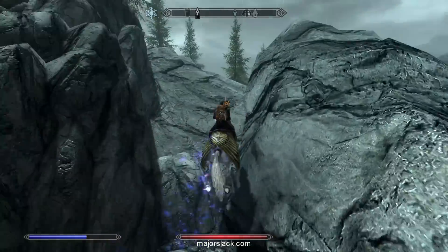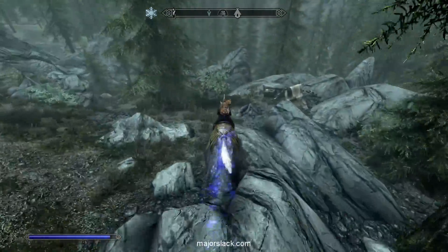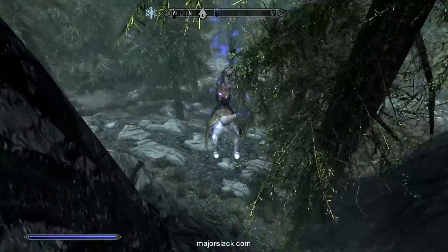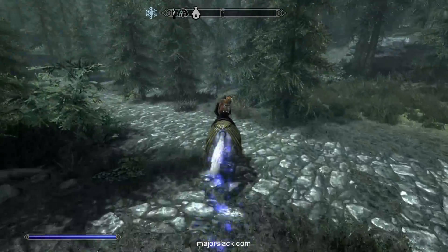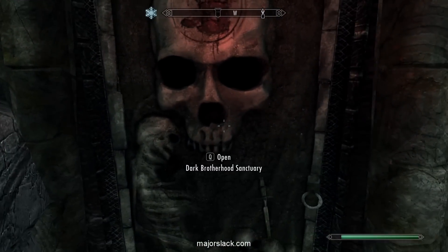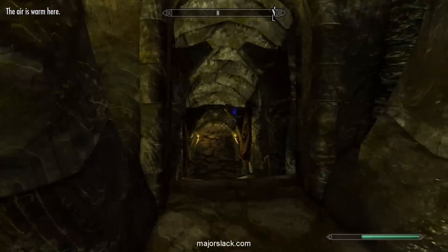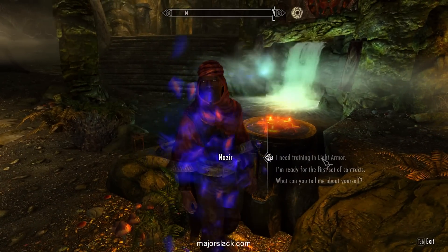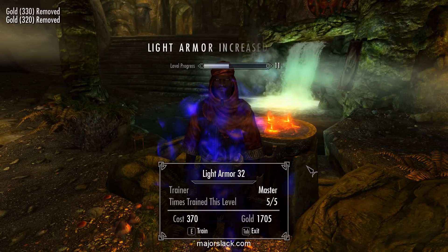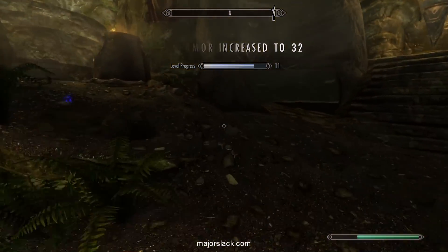Same dealio — up here on the right side, find the field going down, go down towards the abandoned campsite, make a little jump, find the path down to the DB Sanctuary. Let's go buy some more skill training. Got some more business for you there, Nazir. Up to 32. And we are just short of the next level — no skill training purchase rates left. We're going to have to level up. Let's go make some potions.